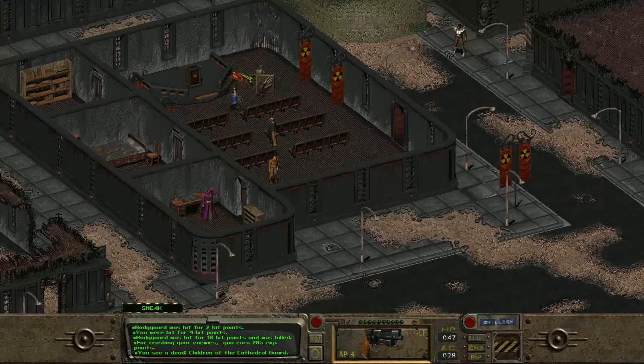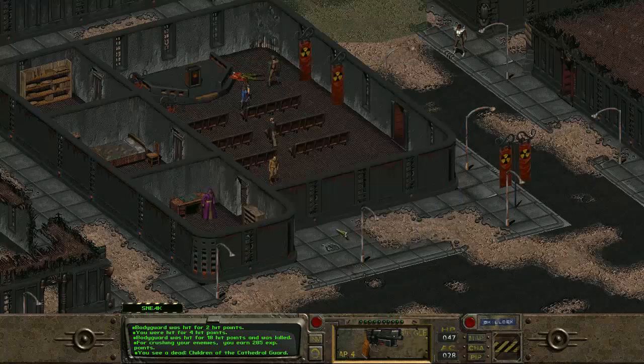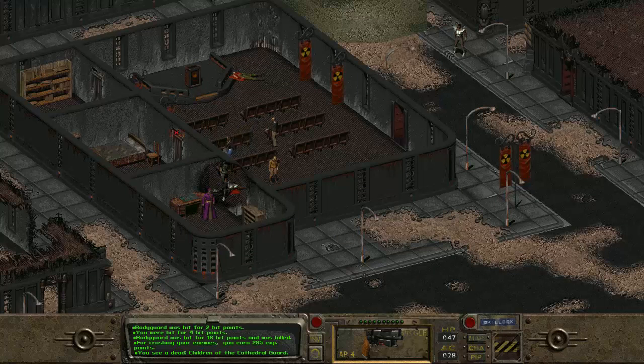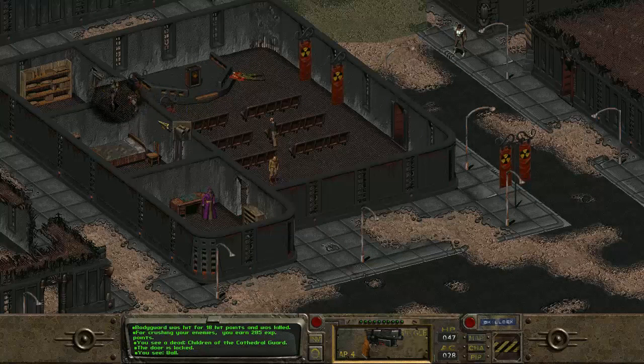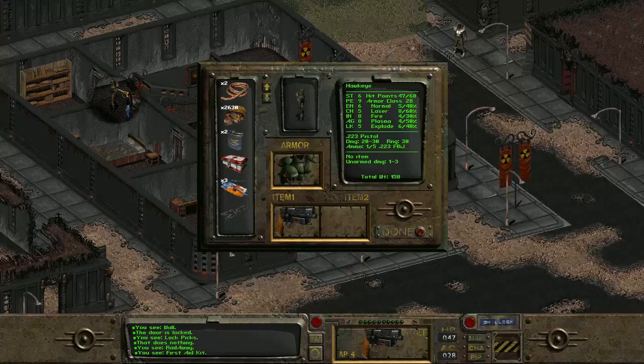So let's see what these guys had on them. He's got some leather armor - we don't want that. Let's see what this bodyguard down here had on him. Anything interesting? Nothing interesting, just the regular - I think it's a magnum as well. And Thorndike - let's see if Thorndike had anything good on him as well. He had actually nothing on him. Did we end up unlocking this? The door is still locked. We do have the lockpicks here that we can use.